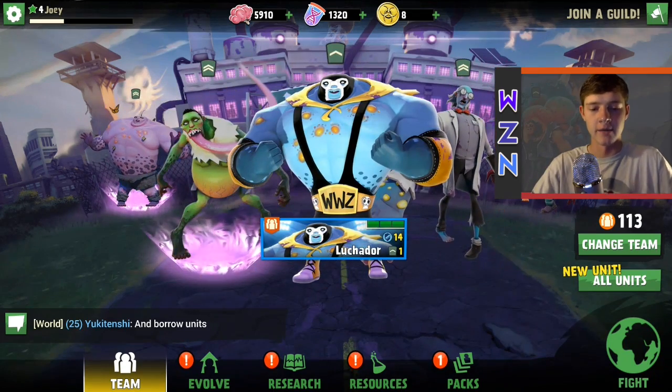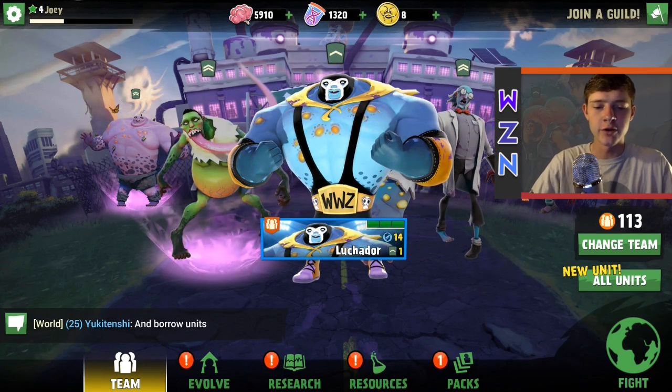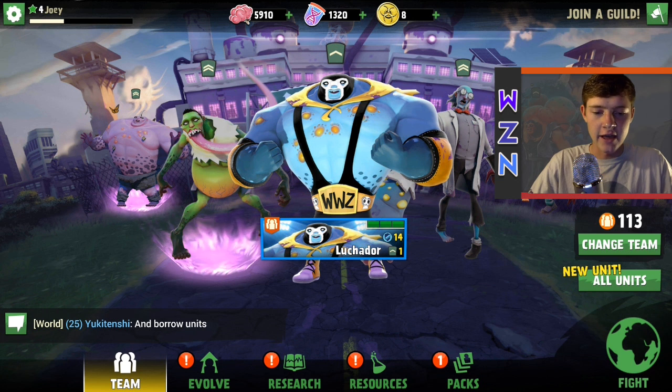Take a look at him. Beautifully designed. I love the hue, I like his little yellow cape. He kind of looks like — I guess he's resembling a Mexican wrestler or something like that. It looks really cool, I love how it looks. Beautifully designed.